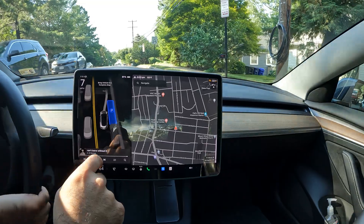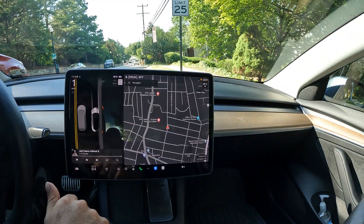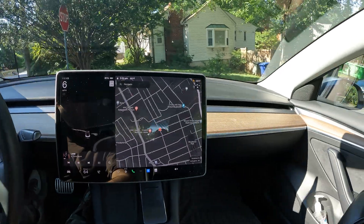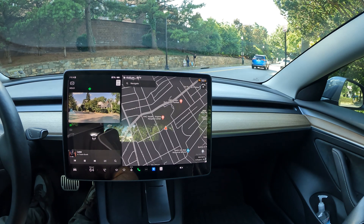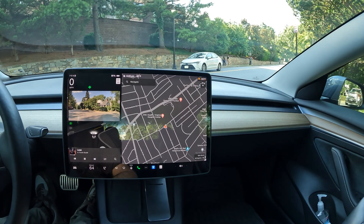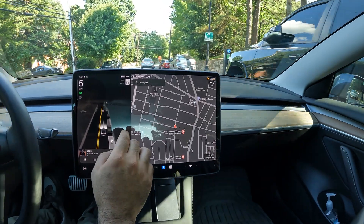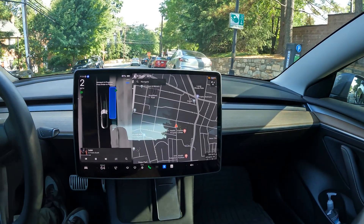It does recognize it, so let's go ahead and select it. But this is kind of like a pull-up spot — not really a great challenge for FSD. So what I'm going to do is make a U-turn right here and see if we can pull up behind these cars. I'm going to try to park in between the Mazda and that truck right there. FSD should scan for the parking right here, and now that we're getting close, the spots do pull up. It recognizes the spot in between — let's bring the car to a complete stop and see how it figures this out.